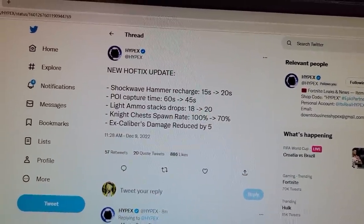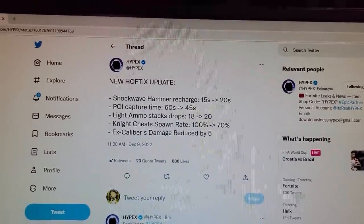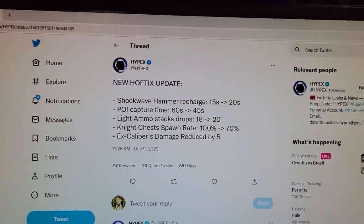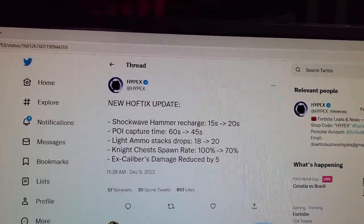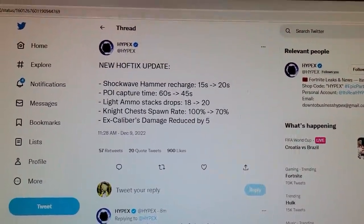The POI capture time — that's the capture point time reduced — is now 45 seconds to capture a flag. If you weren't aware, capturing highlights all enemies in the vicinity, all loot, and drops you some loot as well. Light ammo now drops in stacks of 20 instead of 18, so that's a little buff.